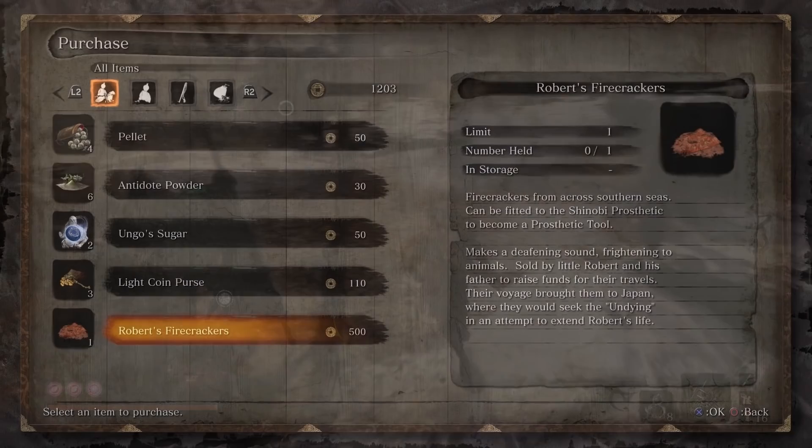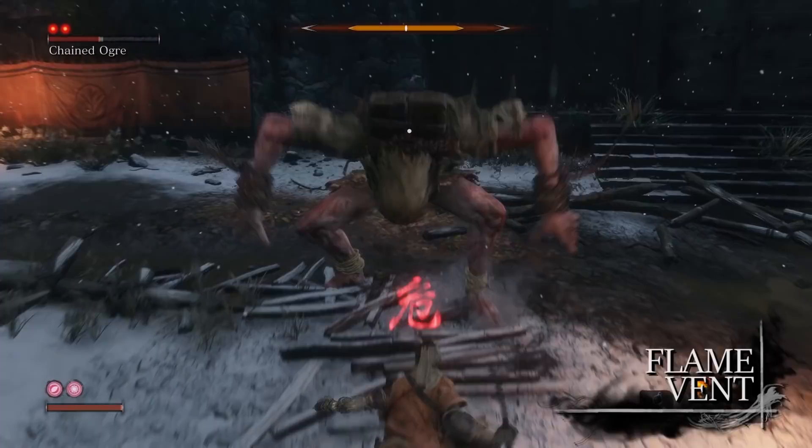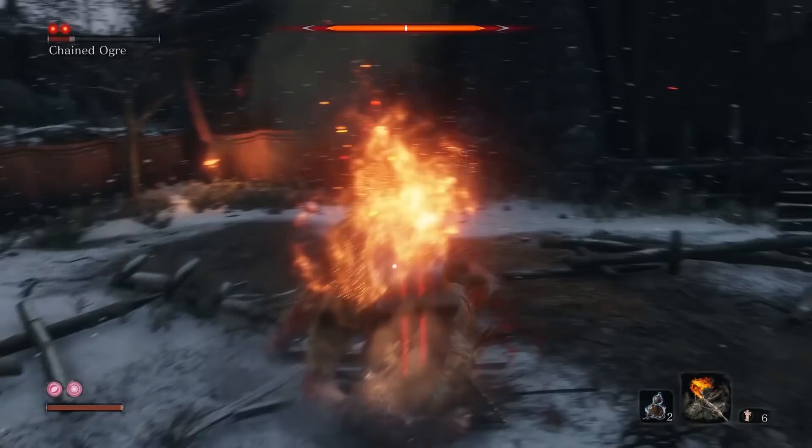Next is the Flame Vent. This allows Sekiro to deal fire damage to enemies via a short range fire blast, which will also inflict the burn status on opponents. It also deals bonus damage to enemies who have red eyes, such as the Chained Ogre.